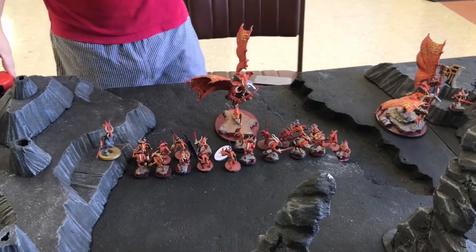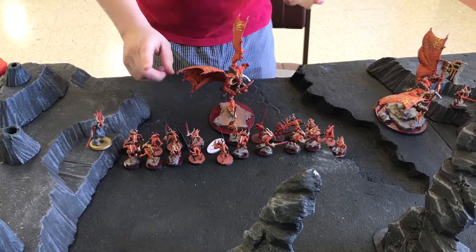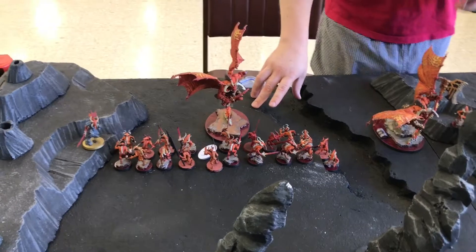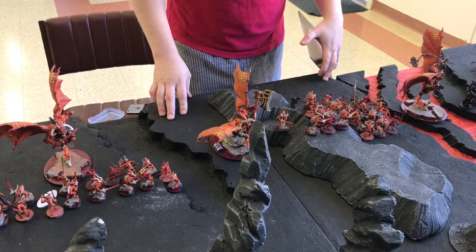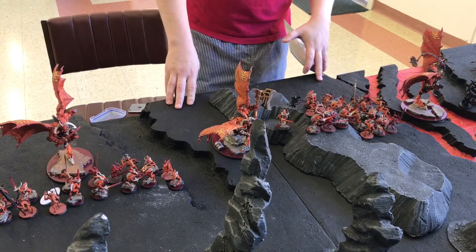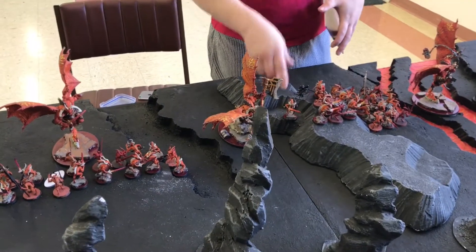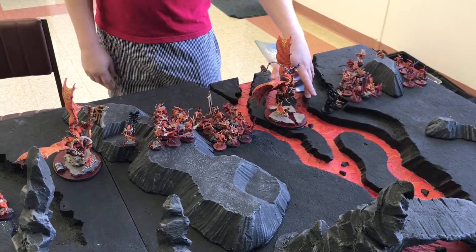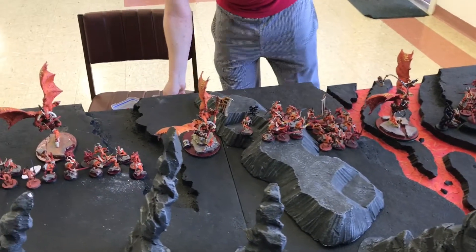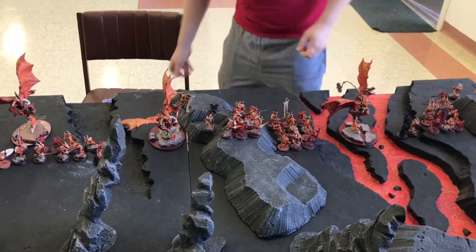Let's take a look at my opponent's army. Woody, starting from this side: a Slaughter Priest, then a unit of 20 Bloodletters. He has three Bloodthirsters in a Blood Council, which lets them attack in the hero phase, and if they kill a hero or monster the next Bloodthirster gets to attack too — and they all get to use their command abilities. There's another Slaughter Priest proxied in, two more squads of 20 Bloodletters, and a Blood Secrator. Those three Bloodthirsters attacking in the hero phase and using command abilities — that sounds dirty.